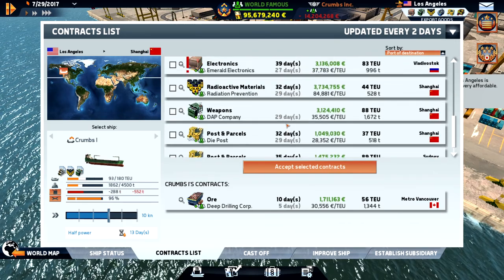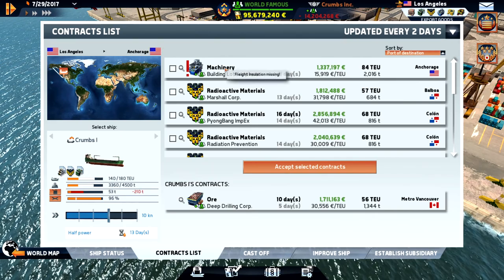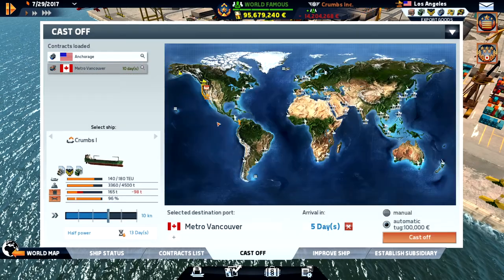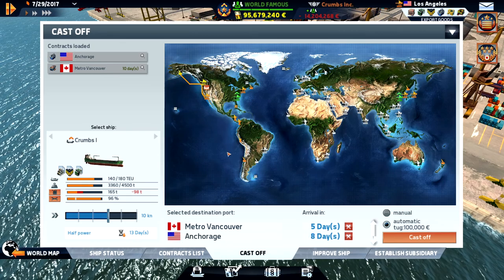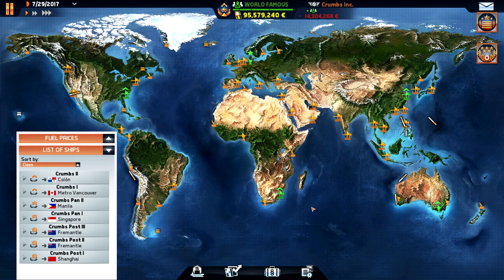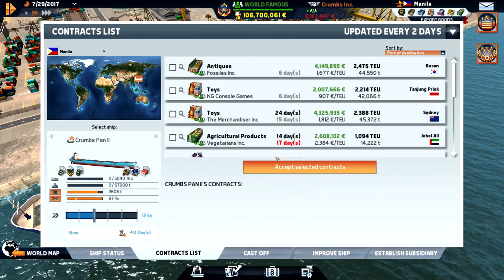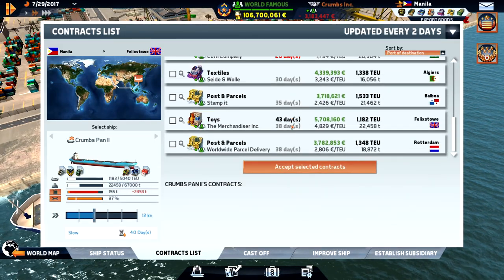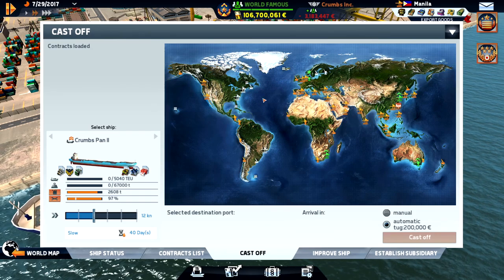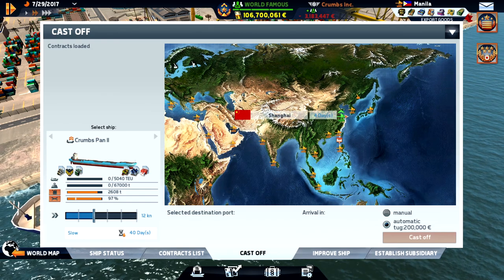We can get up to Anchorage with some machinery while we go to Vancouver — let's do that. Manila from LA. I never see anything to Hawaii so I wonder what the problem is with that route. Yeah, let's go up to Shanghai.